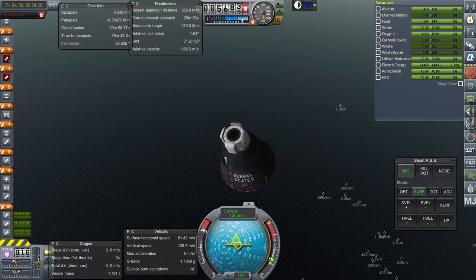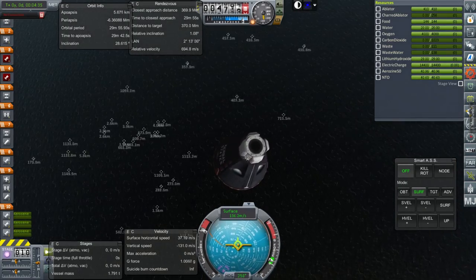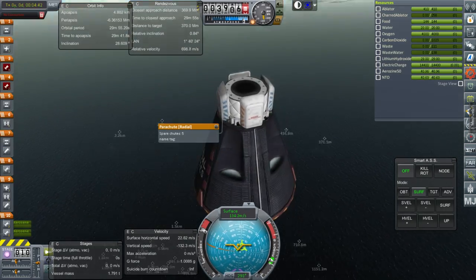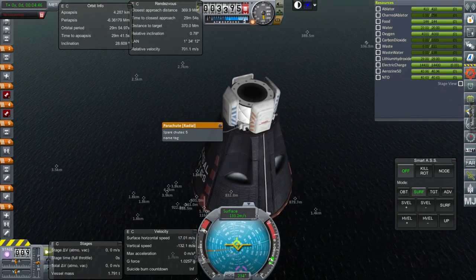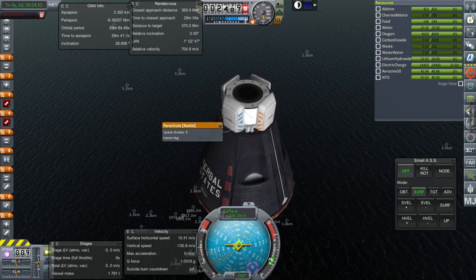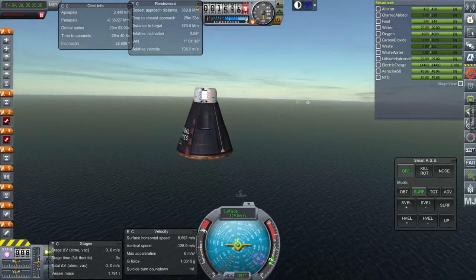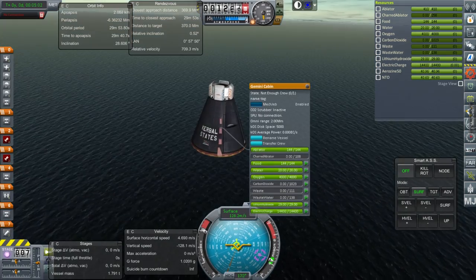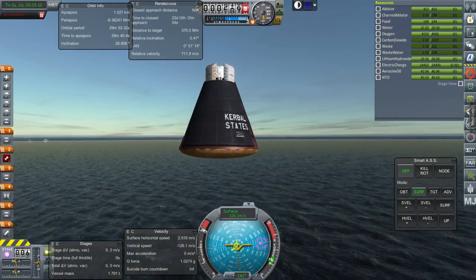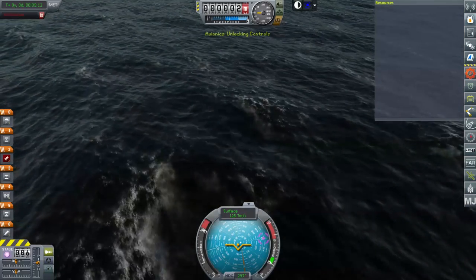Note to self: arm the parachutes ahead of time — we could at least save the capsule. Then again, if I arm the parachutes ahead of time they'll just deploy. Maybe above a certain altitude auto-arm them. Well this is sad. Interesting to note that the cabin would survive complete disassembly of the craft even without the launch escape system — very sturdy thing, the Gemini cabins. But yeah, not the test I was looking for.